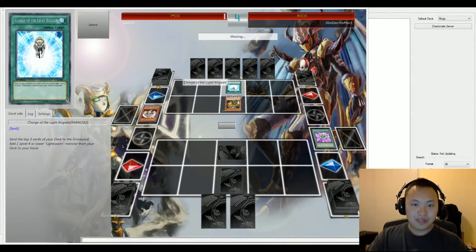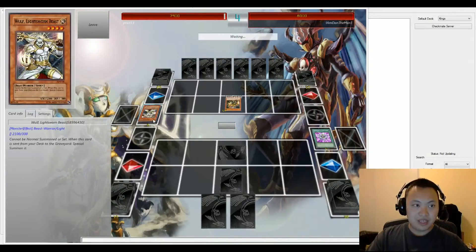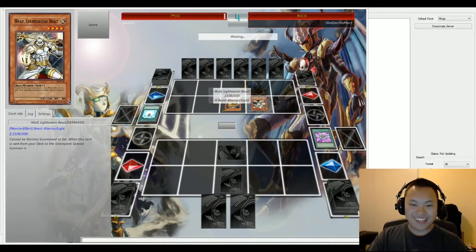Charge of the Light Brigade is activated on Dan's side of the field, grabbing a Lightsworn monster — it's going to be Lyla. Wolf was also sent to the graveyard during that Charge, so Wolf is going to summon onto the field. This is a great opportunity for a Synchro Summon at level 8 or an overlay for Rank 4.